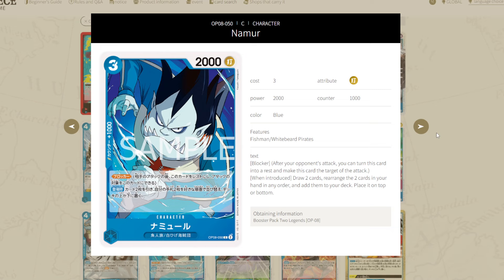Next up, Nammyuru is a 3-2 with a 1,000 counter, a Fishman and Whitebeard Pirate blocker. On play you can draw two cards and put those two cards back into the deck at the top or bottom in any order. The 3-2 stat line is pretty bad, and even if it was a 3-4 it wouldn't make that big a difference because we're blocking with it anyway. But do we need this card? The leader already does this for free. Why do we need another card doing that effect for just a 3-2 blocker? I do not like this card.